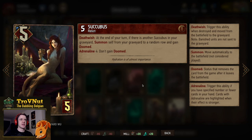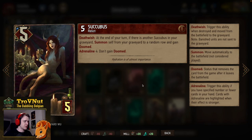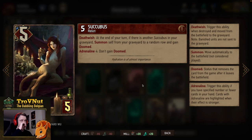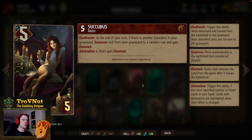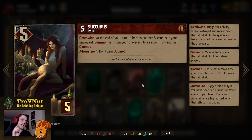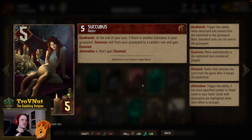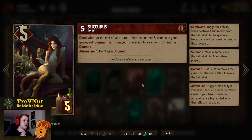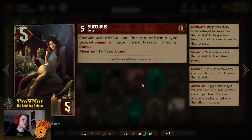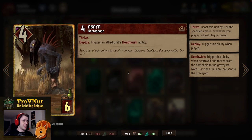Then we have Succubus — five power for five provisions — with a complicated death wish ability. At the end of your turn, if there is another Succubus in your graveyard, you summon this Succubus from the graveyard to a random row and gain Doomed. If you're at adrenaline four cards or less in hand, you don't gain Doom, so you can technically destroy her over and over again. Keep in mind: it's always the one that dies that is resurrected.